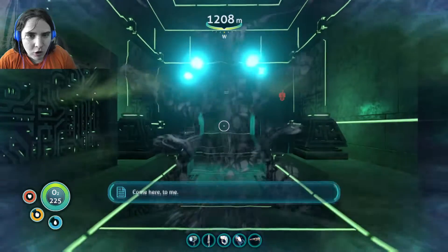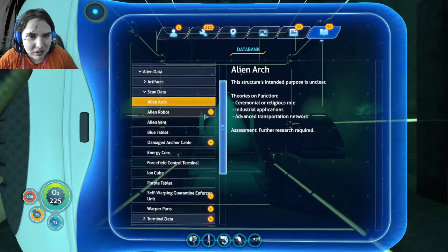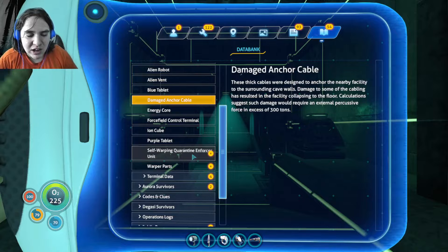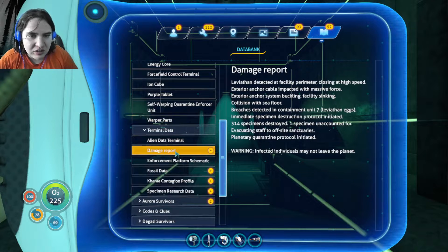It's an alien arch — that's the teleporter. There's the alien robot. Damage to anchor cable. Calculations suggest such damage would require an external percussive force in excess of 300 tons to damage the anchor cable. Wow! Terminal data damage report: Leviathan detected at facility perimeter closing at high speed. Exterior anchor cable impacted with massive force. Exterior anchor system buckling. Facility sinking. Collision with sea floor. Breaches detected in containment unit 7. Leviathan eggs. Immediate specimen destruction protocol initiated. 314 specimens destroyed. One specimen unaccounted for.